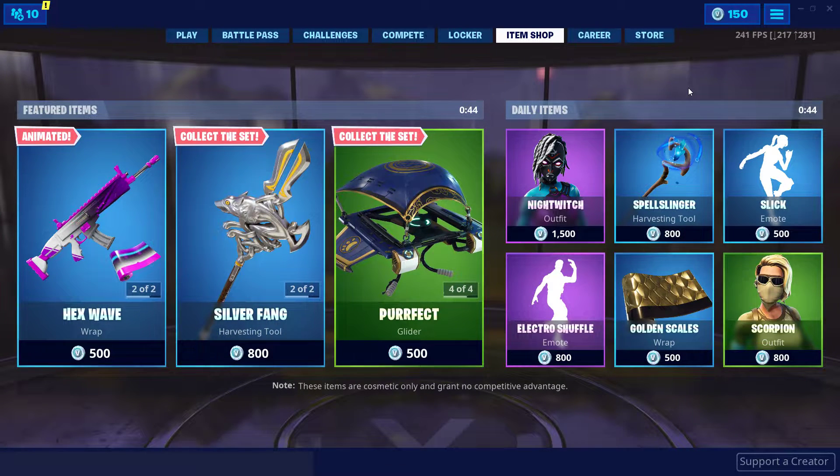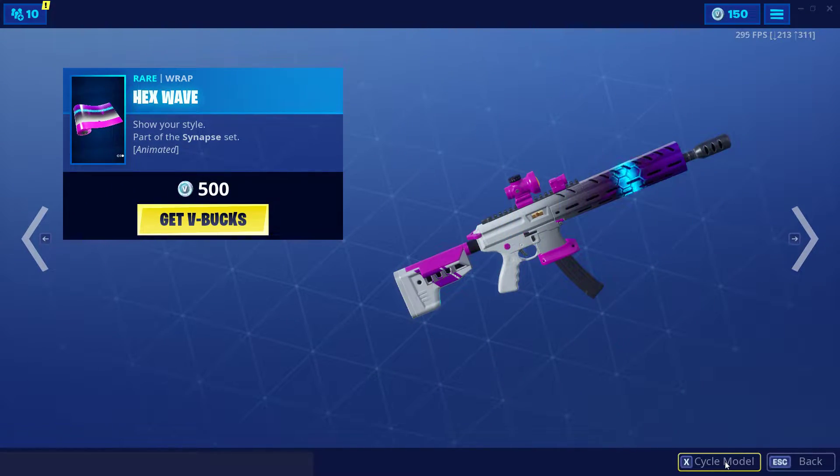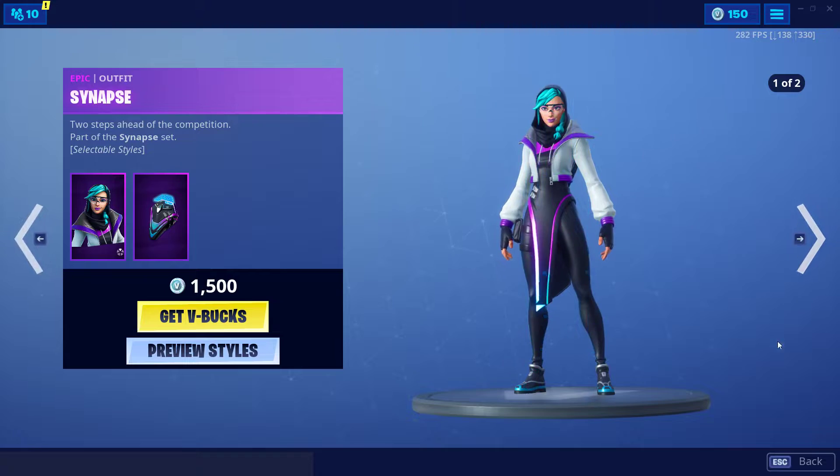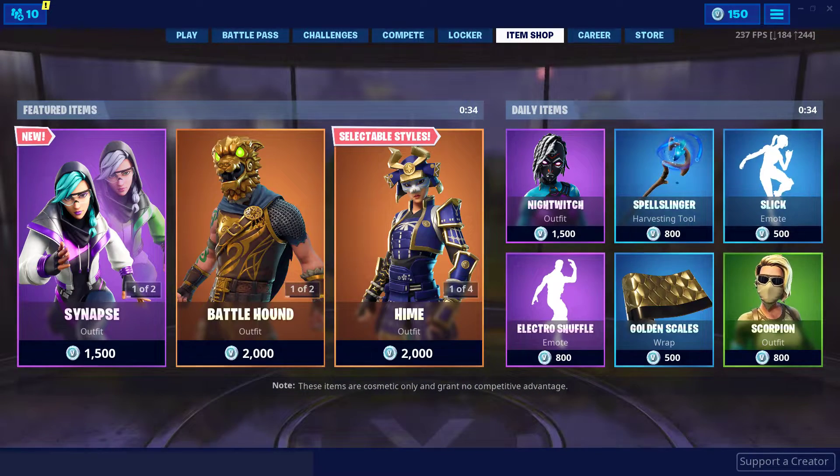Yesterday we got the new Hex Wave wrap, which is animated like a lot of them, and the Synapse skin has two different styles.